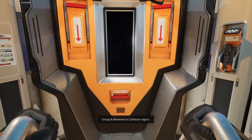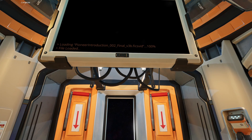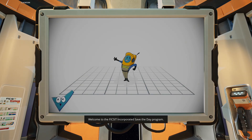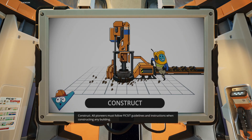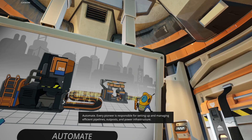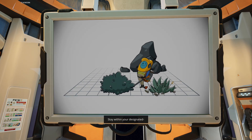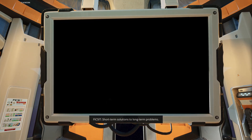Separation from main transport complete. Group A delivered to Calistean region. All pioneers functional — initiating dispersion. Attention pioneer, I am ADA, your personal instance of the Artificial Directory and Assistant. Welcome to the Fixit Incorporated Save the Day Program. A Fixit pioneer has three core assignments: construct — all pioneers must follow Fixit guidelines when constructing any building; automate — every pioneer is responsible for setting up efficient pipelines, outposts and power infrastructure; explore and exploit — Fixit selected planets are rich with resources.